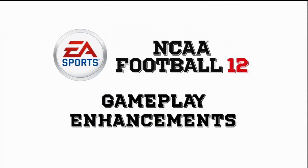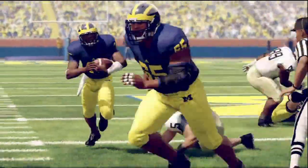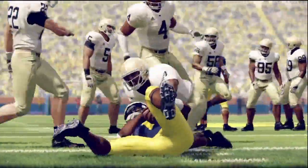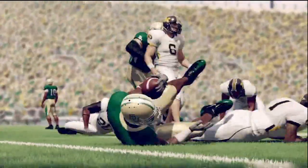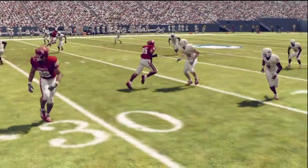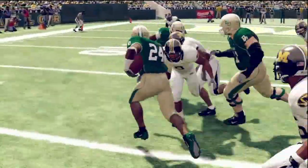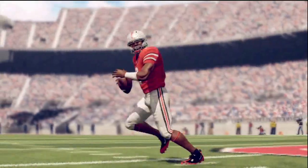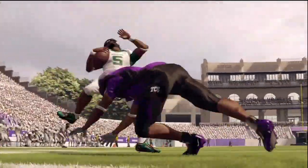There are a lot of great improvements to gameplay in NCAA Football 12. With the new collision-based tackling system, the days of players suctioning into position to make a tackle are over. Now tackles don't begin until the defender makes contact with the ball carrier. This means that momentum will play a much greater factor in the success or failure of a tackle. You will also be able to lunge at the ball carrier if your defender is not close enough to wrap him up.